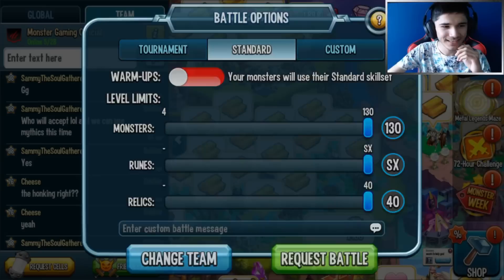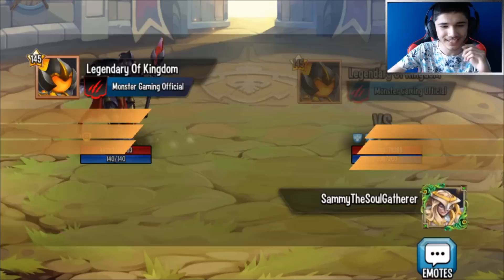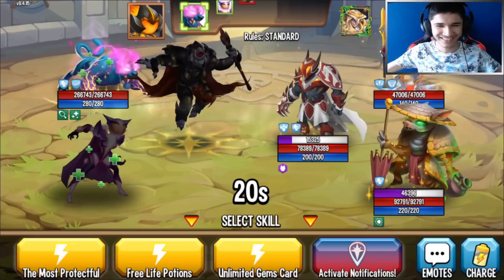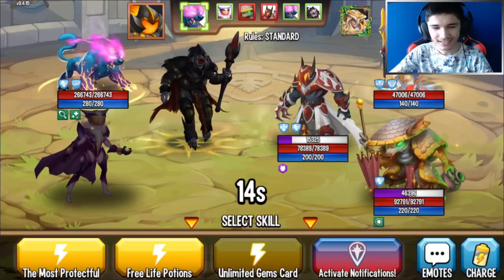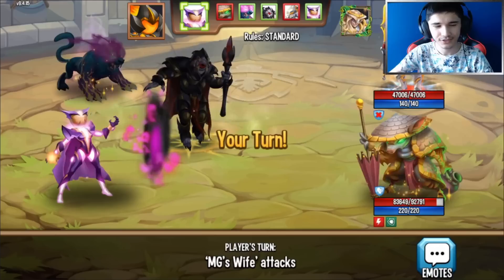Holy cow, that is powerful! That is insanely powerful - holy, that is crazy. I want to see his reaction, I want to see what he thinks of that. Let's battle another player. I could get rid of armor claw basically instantly - holy cow, how powerful is this monster at 150? That's crazy.